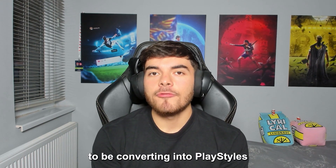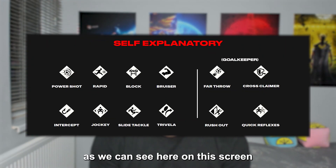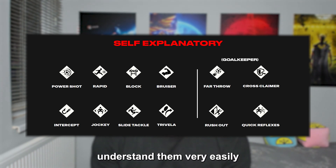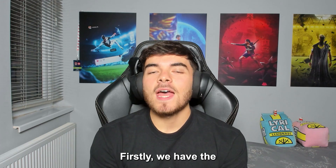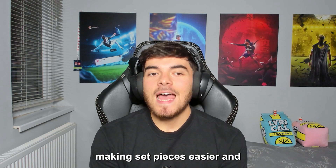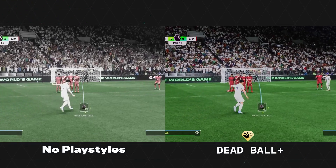As well as traits from last year converting into Play Styles, there are many new ones. Some are self-explanatory, but there are quite a few interesting ones to dive into. Firstly, we have the Dead Ball Play Style — this is going to make set pieces easier by making the ball trajectory preview line longer, giving you a better idea of where the ball is going to end up.